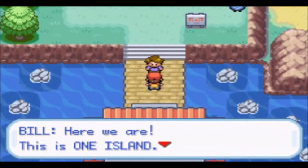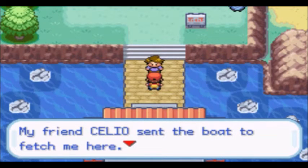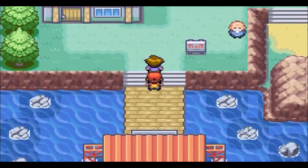Here we are — this is One Island. There are several islands around here, and this is one of them. My friend Celio sent the boat to fetch me here. He's in charge of the island's PC network by his lonesome. Let's just go see Celio.